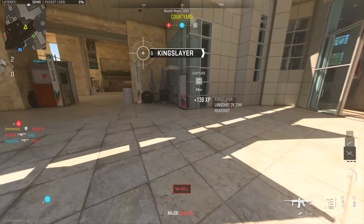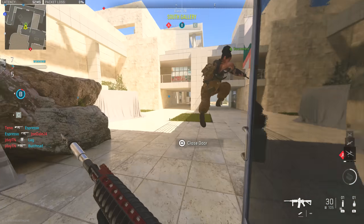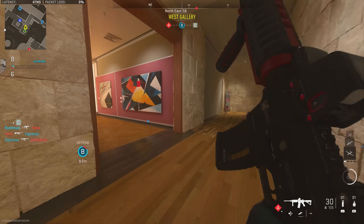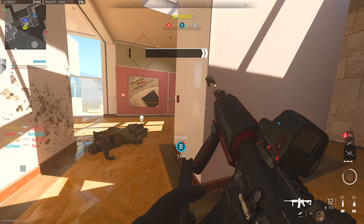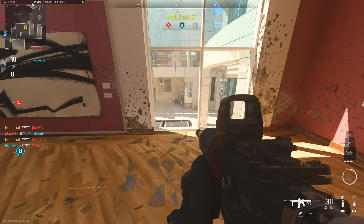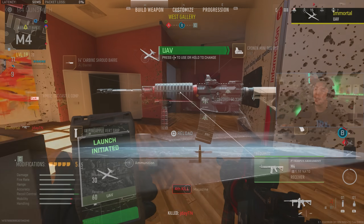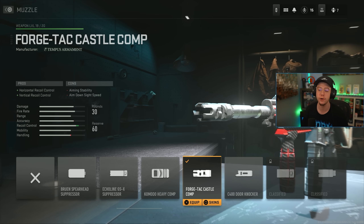The first main weapon is the M4, which in my opinion is the go-to weapon in the beta for general versatility — as you can see in the gameplay right now. I only have one M4 class because this one feels that consistent; I don't think there are better alternatives. It has good recoil, good range, good damage, and just feels very nice across the board, so let's get into the attachments.